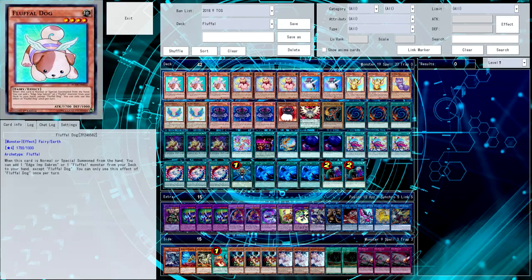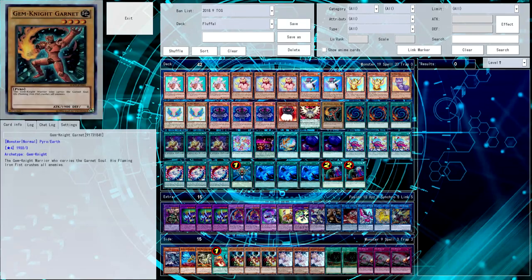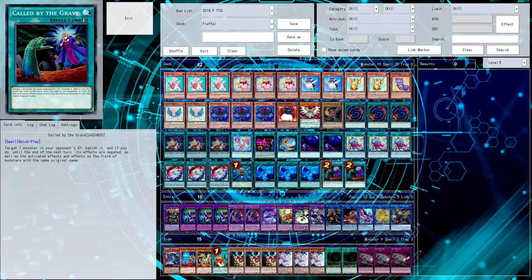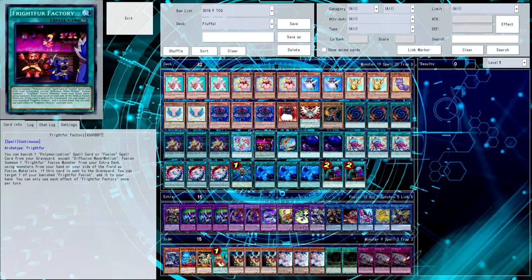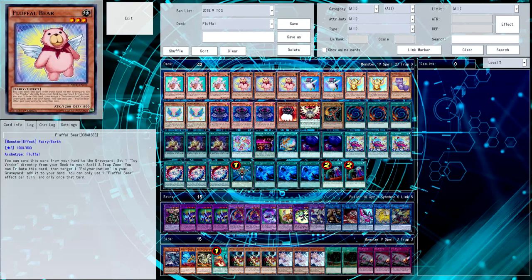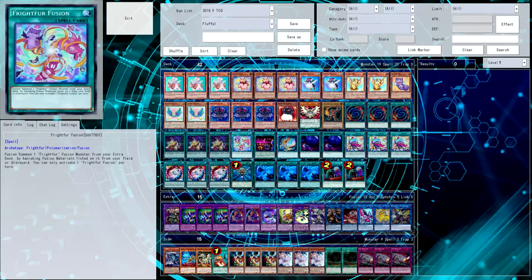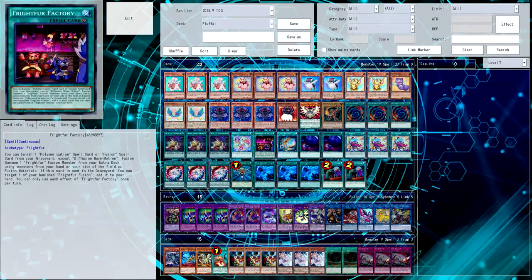This deck is very weird to me. My side deck is a lot of cards I want to side in, and against Strikers I would side in Kaijus, Hey Trunades, stuff like that. I found myself only siding in two Kaijus out of this four Kaiju package because I can't find enough cards to take out. I'd swap the Called by the Graves for the Hey Trunades, take out Cotton Eater and Fright for Factory for two Kaijus, but past that, siding is super weird because you never really want to side out your key engine cards.